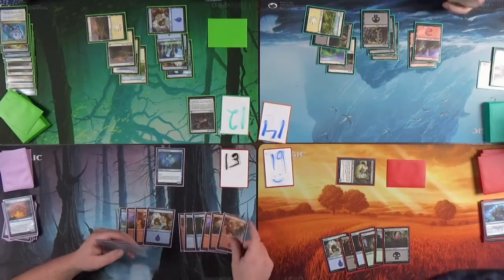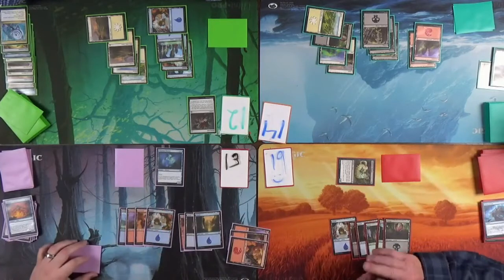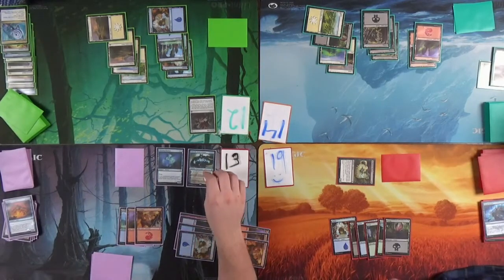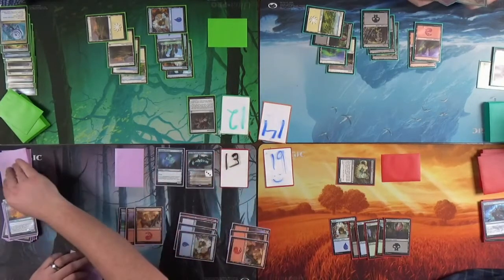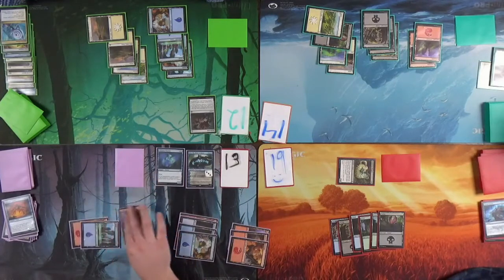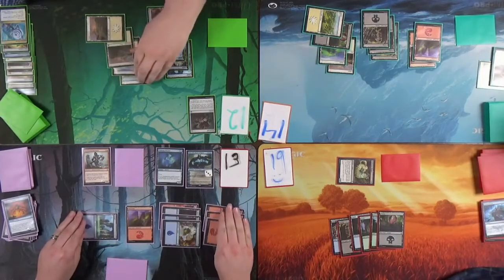Running out of threats. I'm gonna morph this dude. Morphs are everywhere. Jace, the Mind Sculptor — seems good. Draw three cards, put two back on top. I recommend just pitching the good cards to the graveyard. Land Marauder — gets plus-two plus-one and it's basically a three-two for two. Done — go ahead.